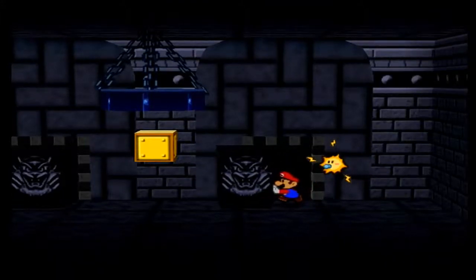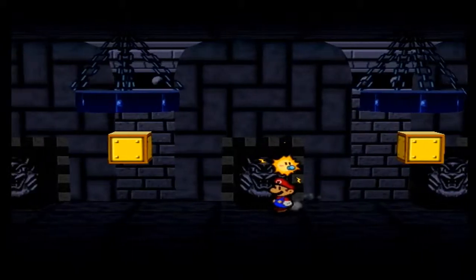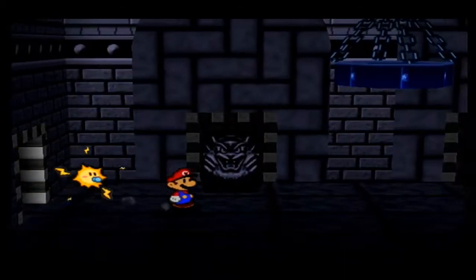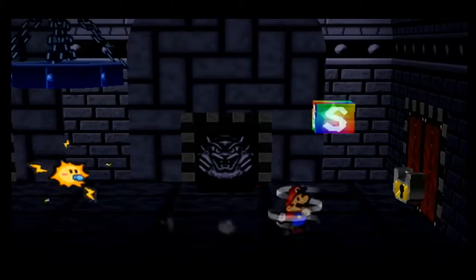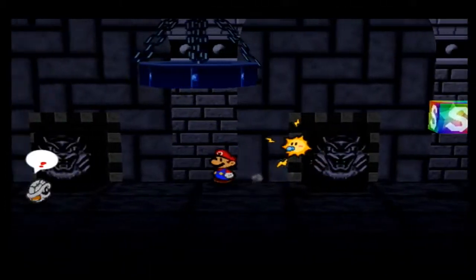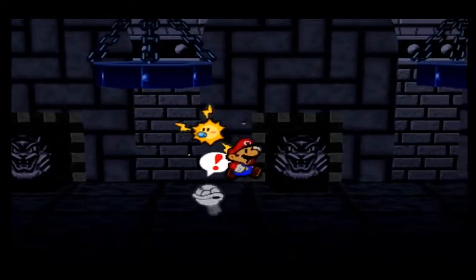One of these doors is fake — one of these things is fake. So there would have been a door there, but it's a trap. Tricky, tricky. But we saw through your bluff. Need a key — it's locked.